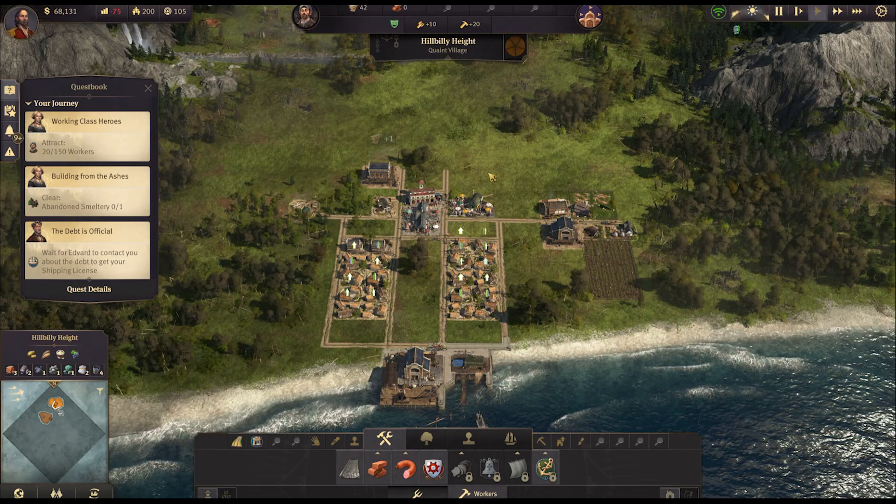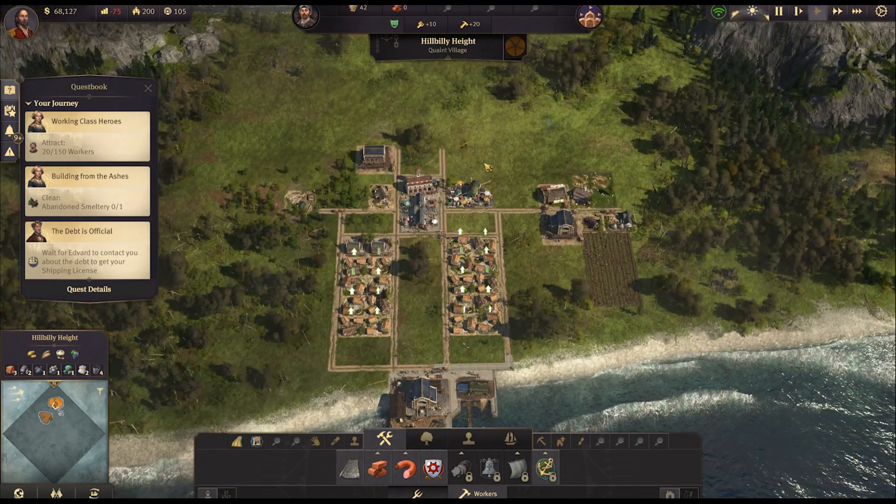We can change the name of this — I'm going to leave Ditch Water for now. Wait, I was going to call it Hillbilly Heights but I can't fit in the extra S... 'Hillbilly Heights' — perfect! There's nothing like naming a town after yourself, is there.